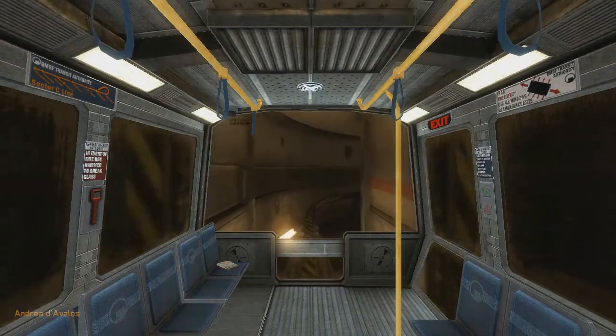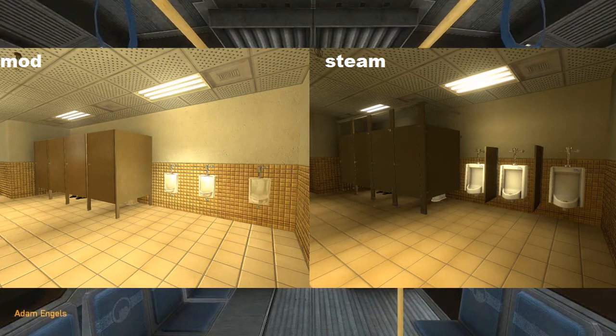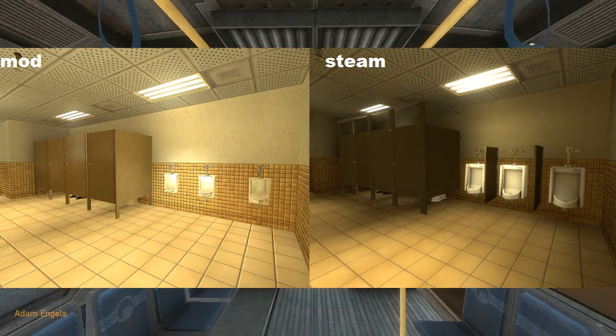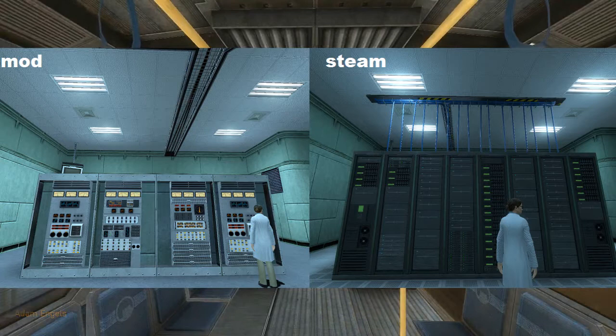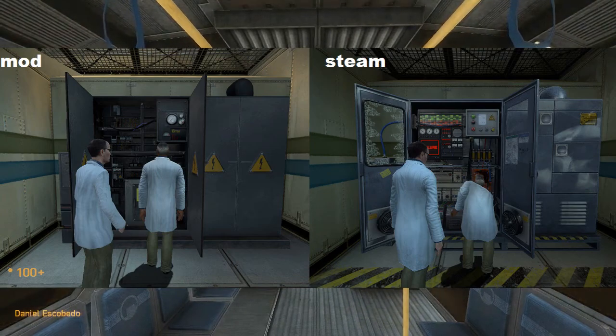There are cosmetic design changes in some levels, mostly at the beginning, like those urinals. Because of the change in the version of the Source engine, the Steam version is also a lot darker, which might be a good thing for some people, but it makes the game look worse in my opinion.